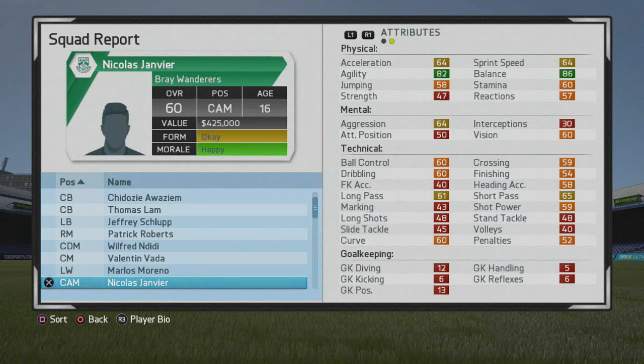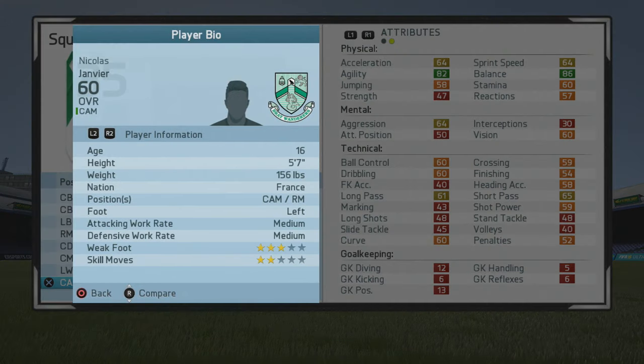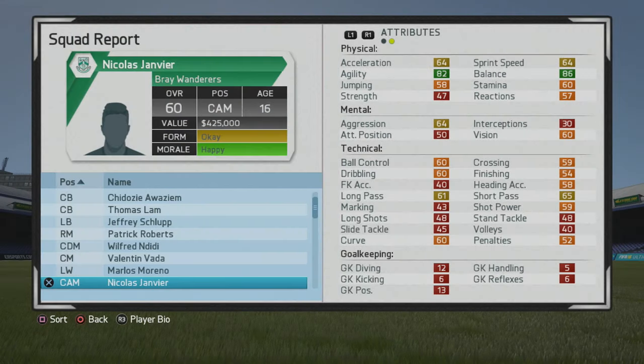Welcome to this player goes test. We're taking a look at Nicola Sanvier, the 16-year-old CAM who starts at a 60 overall. Five foot seven, right mid, left mid, left-footed, medium work rates, three-star weak foot, two-star skill moves — not too great when it comes to skill moves or the weak foot.